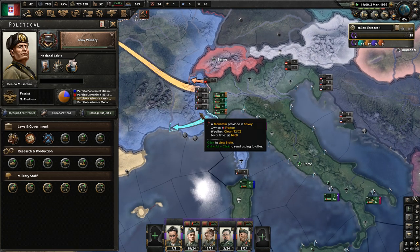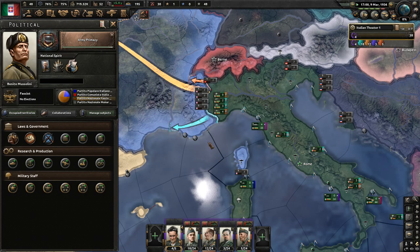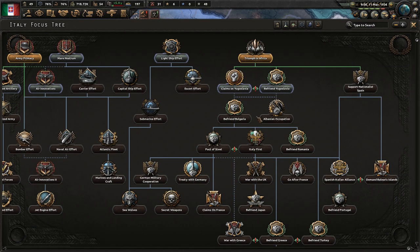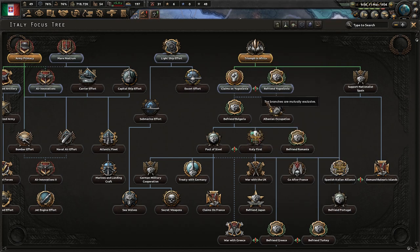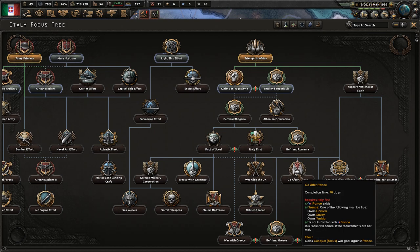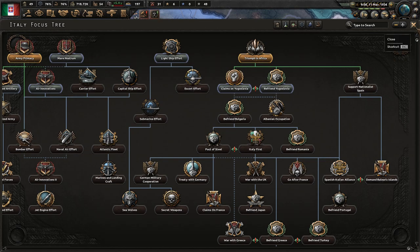Important point: get your war goal to invade France from your focus tree — I answer about one question a week about that. So in the focus tree: claims against Yugoslavia, then you have to occupy Albania or you cannot go Italy First. Go claims against Yugoslavia, Albanian occupation, befriend Bulgaria, Italy First, then go after France. That gives us an annex war goal — a conqueror focus war goal — which does not spike world tension as much.